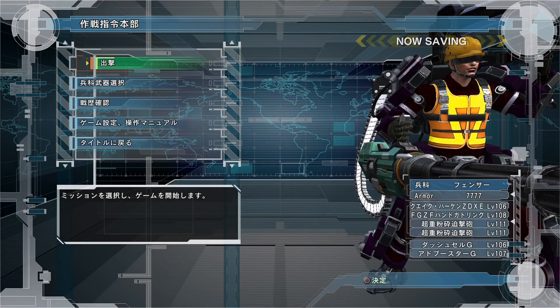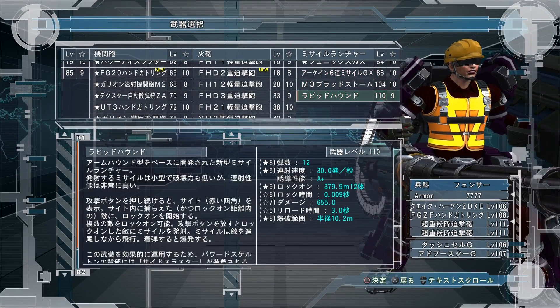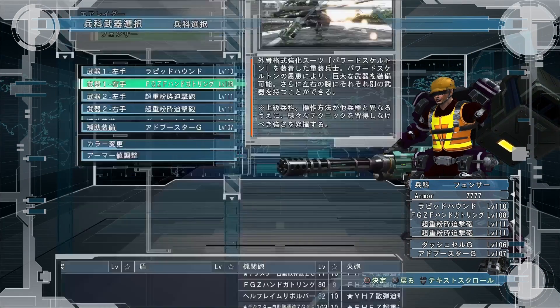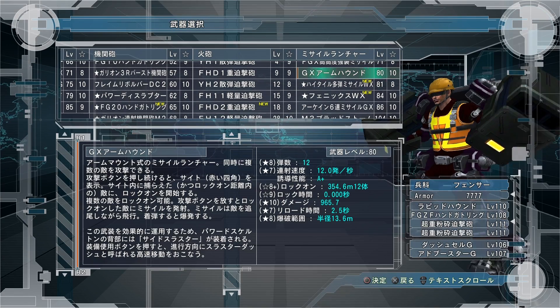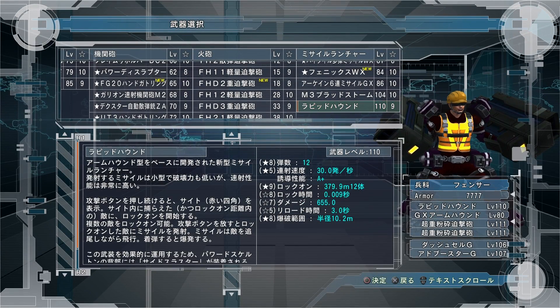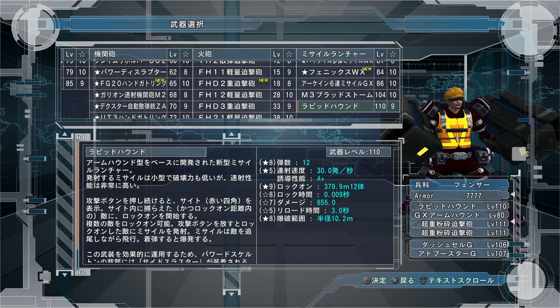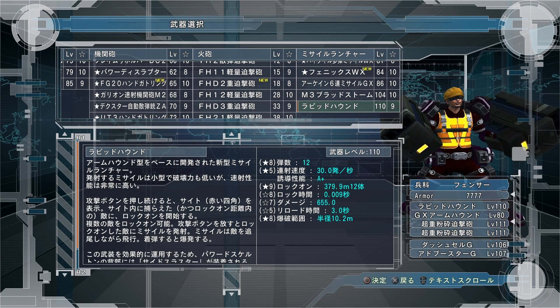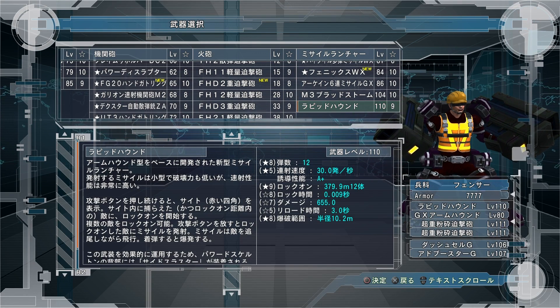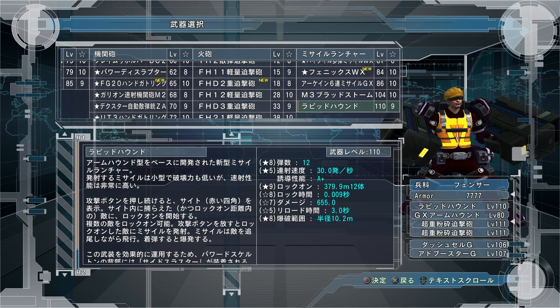The next weapon is a new Armhound, which is kind of interesting. Let's take one of each to show the differences — level 80 is the previous one. The new one does 8,691 damage if all 12 missiles hit targets. The old one does 11,588 damage if all 12 hit, so there's a difference of about 3,000 — the old one does 3,000 more damage. The old one also has a larger blast at 13.6 meters versus 10.2 meters on the new one. So that sounds bad.